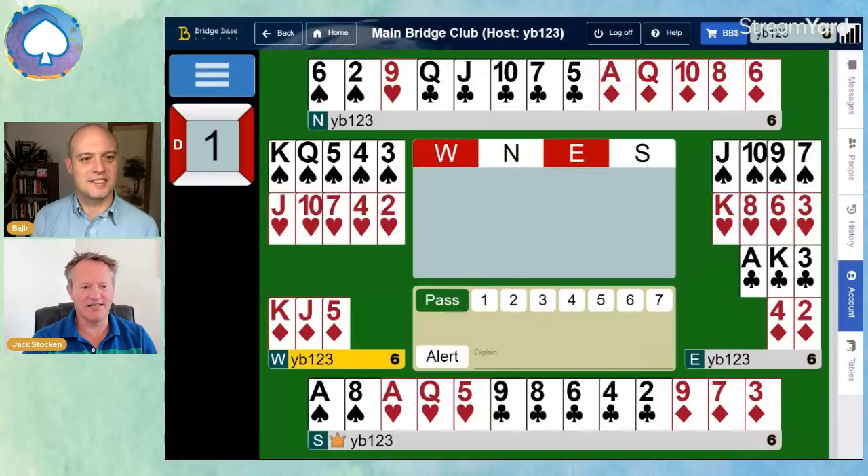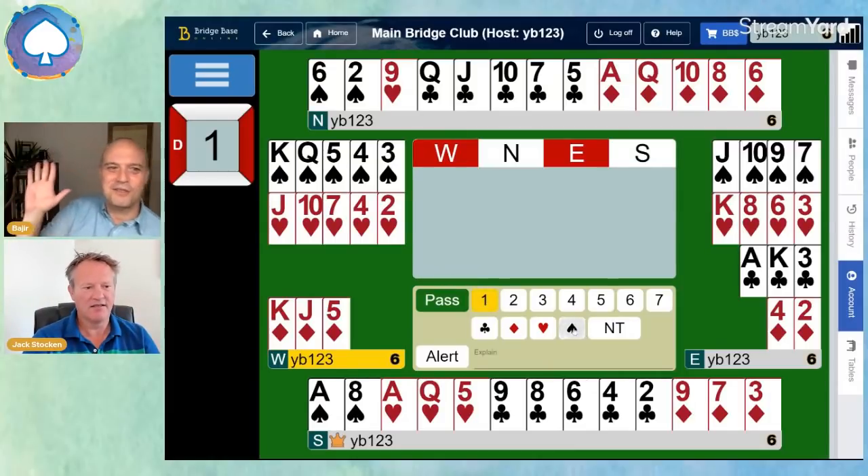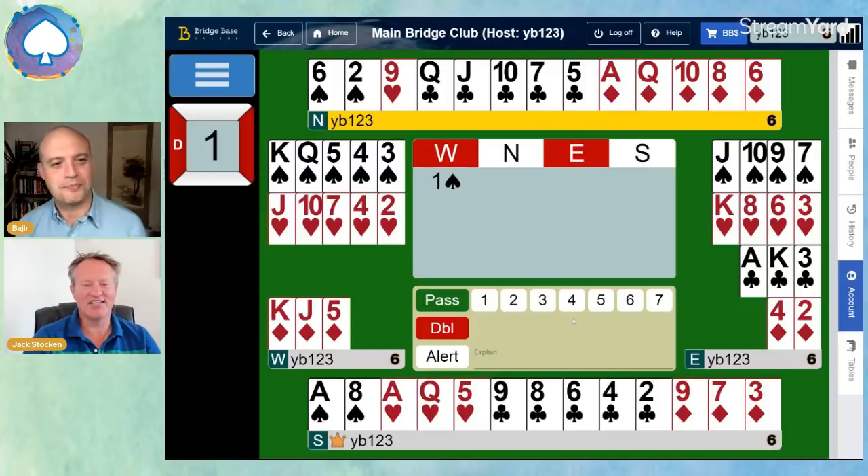West opens on the rule of 20. Would you open one spade or one heart here? I would open the highest of my two five-card suits. So one spade. This is more of an intermediate tip — rule of 20. It's only 10 points, but it's the number of cards in the two longest suits, which is five plus five adding up to 20. So we can open one spade with 10 points and a five-five shape.